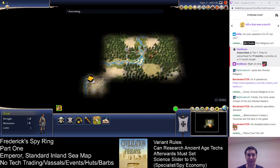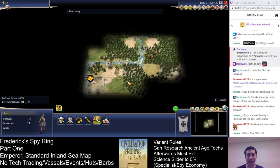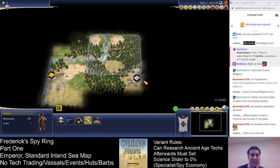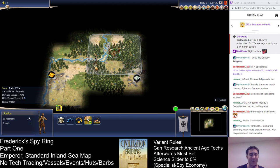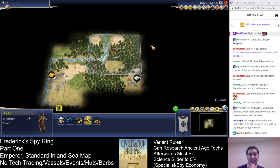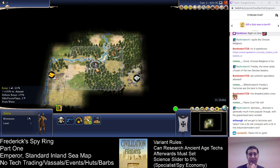All right, this looks quite a bit better. We've got floodplains for food. We've got marble — why couldn't you be stone instead? We probably want to move to this tile because that would get the gold tile in range. It also gives us the plains hill plant. The only issue is, are there more resources out here in the fog? But I would keep all the floodplains. Seems like the plains hill is where to go, because it does keep all three floodplains intact.